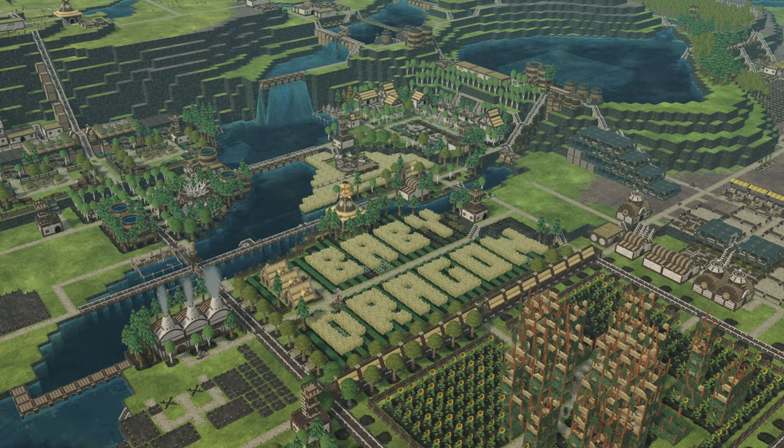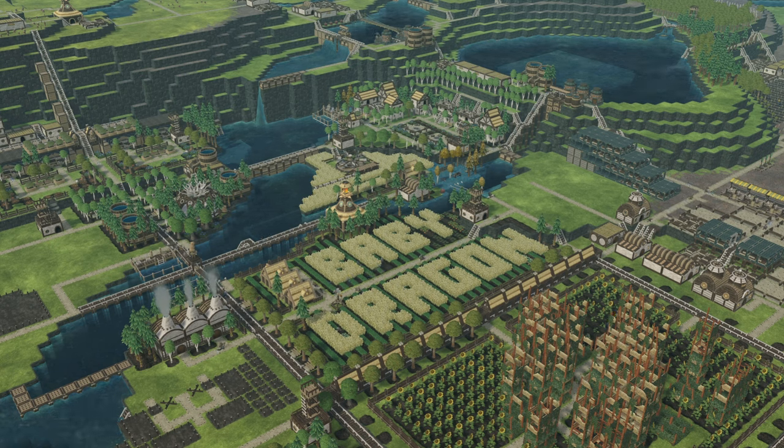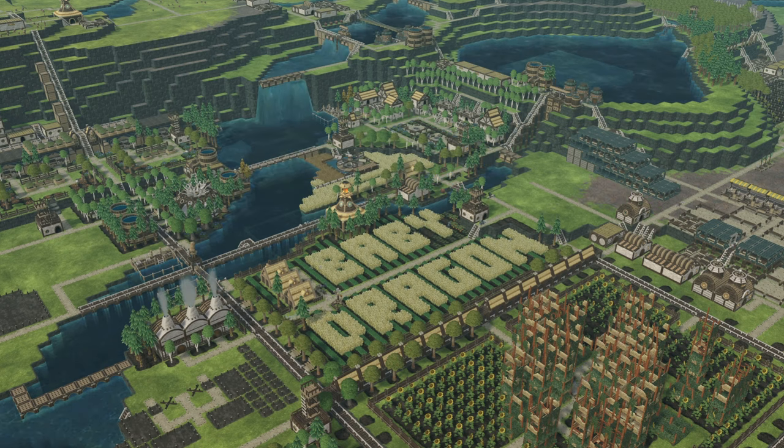I'm a little torn on how I want to approach this for the channel — whether I can keep both playthroughs going at the same time. There's also the option of migrating this colony to the experimental branch, making a backup copy just in case anything goes wrong. If you have any thoughts on this, feel free to leave them in the comments below.